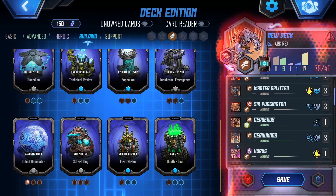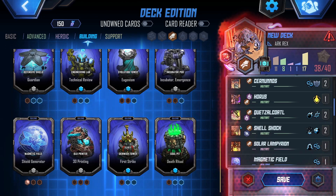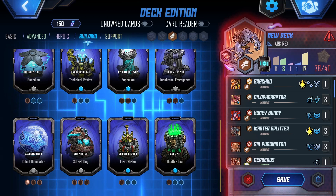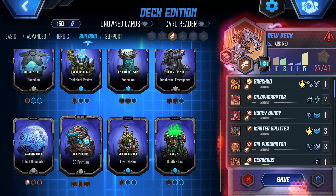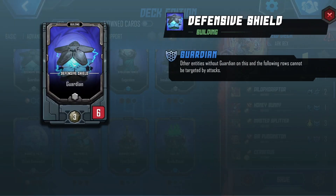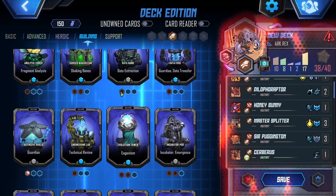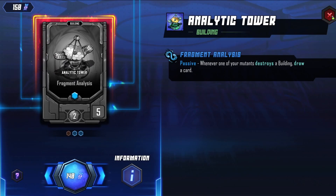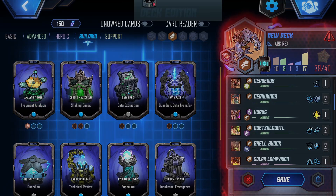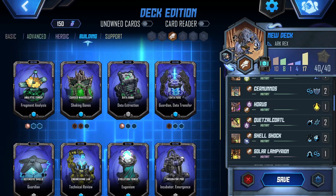With that in mind, maybe I get rid of one Sir Nunoz and one less Dilophiraptor. I don't know if we get Auto-Repair to really proc very often. This goes very well with our guy who loves to destroy buildings — a Shellshock. Data Extraction — that's pretty good, it's more card draw. So that's 40 out of 40.